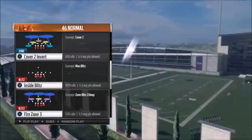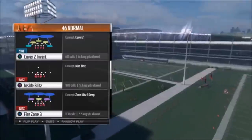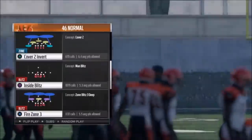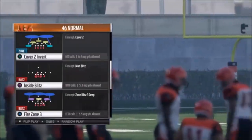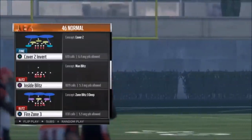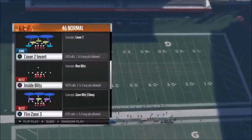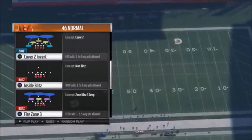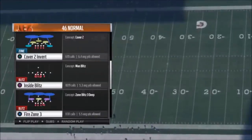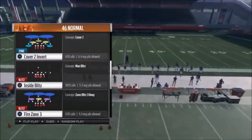I would say this particular play you want to use in any scenario where the quarterback is under center, especially if it's a play action. If somebody's running a lot of under center play action plays, this will get to the quarterback before they get the ball off, or it'll change the play. If somebody's trying to run up the middle, this is my go-to defense in fourth and one, third and one, third and two. If somebody's running the ball in a short yardage situation, use this defense — it's a shutdown. This is really good against under center plays. If it's a shotgun, use the fire zone three.